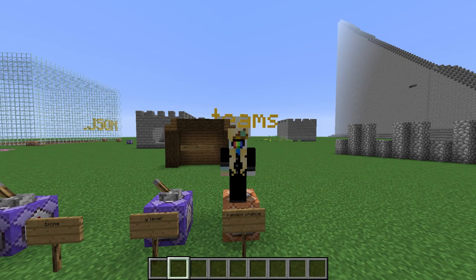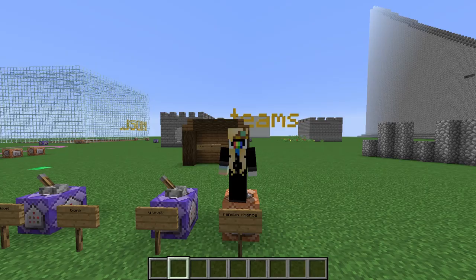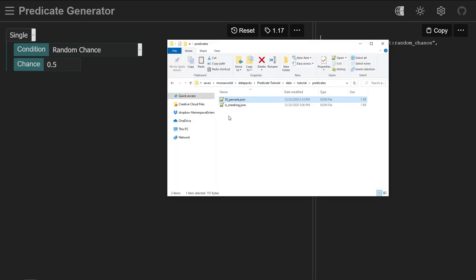Our second example is using a random chance condition to make something happen a certain percent of the time. Just choose 'random chance' as our condition and write a percentage as a decimal between 0 and 1. I'll choose 0.5, giving this predicate a 50% chance of being true every time it's checked. I've added the predicate to my folder and reloaded.